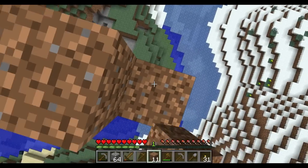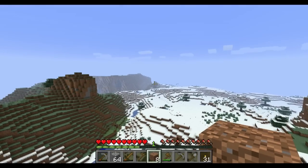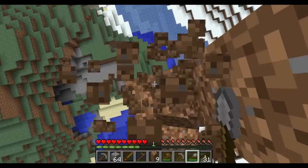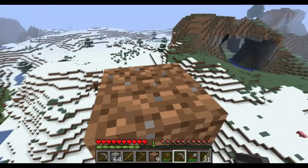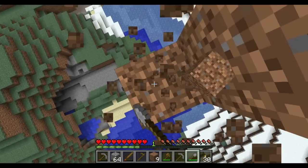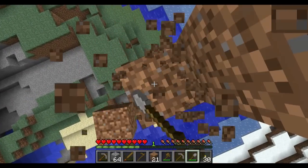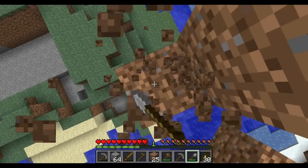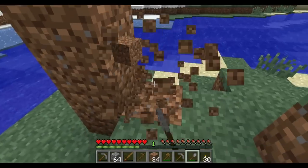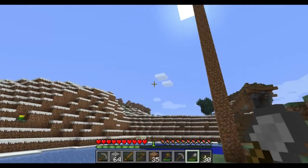I'm going to make this fairly tall because I spawned somewhere out there, so I should be able to see it from where I spawned to find my original house. First, take and throw a torch on top so you can see it from a distance at nighttime, then take your shovel and just plow down on the side all the way down. The reason I made two shovels is in case we run through an entire shovel going down, we'd have another one. Now you can see we have a nice giant tower — we should be able to see this from very far away.